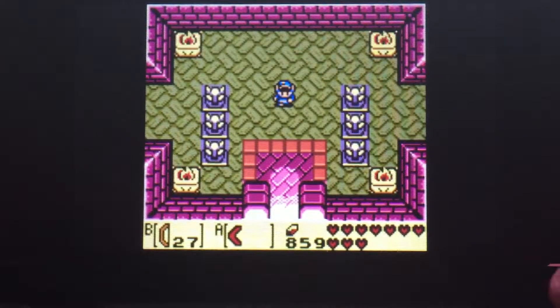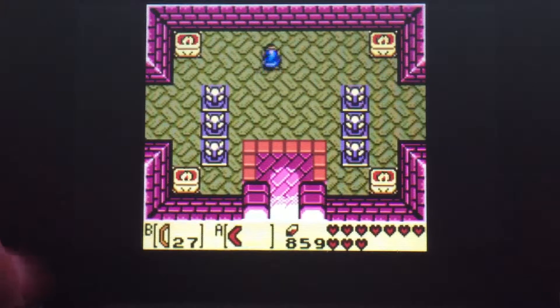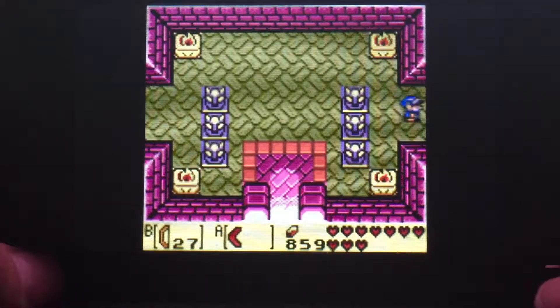Hey everybody, it's MarioFriend27 here, back for another episode of Link's Awakening DX. In the last episode, we came here to the Northern Face Shrine, which is the shrine we were told about that had the next instrument of the siren, and got the level 2 power bracelets, so it left us almost — almost — with the whale, not entirely, but almost.